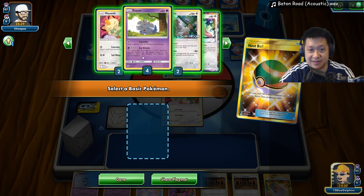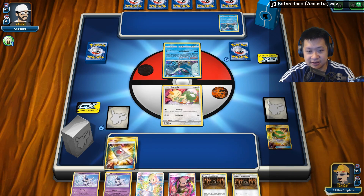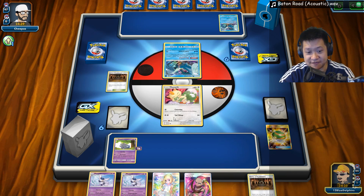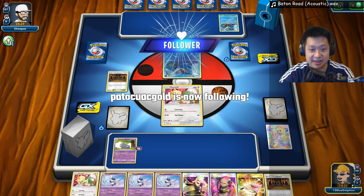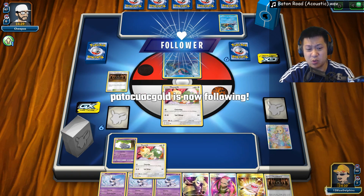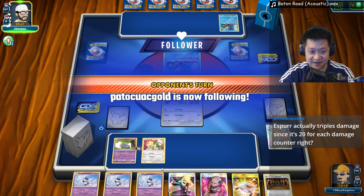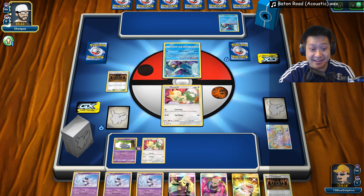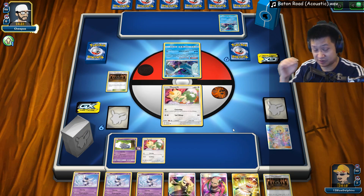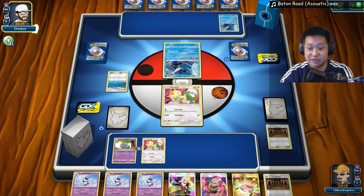Let's go ahead and throw down an Esper. Articuno, huh? Okay, that's going to be tough. Let's play Lily here — big hard draw. We did get this. So I'll end my turn there. I do get Esper up, and if I Cynthia for a retreat and a Meowth, I'm good next turn. Luckily Articuno doesn't one-shot me — very fortunate with that. Blastoise Articuno — that looks like the deck we played not too long ago.